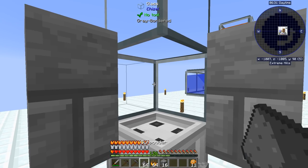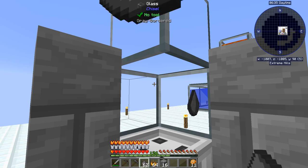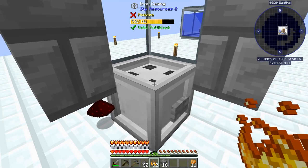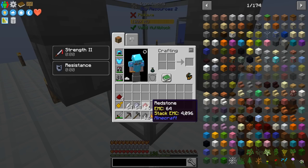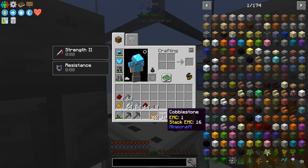First off, I made a bunch of redstone off camera but I haven't made any for you on camera yet, so let's do that first. I see stacks of redstone showing up in my inventory — where did that come from? I already made that in advance so let's get rid of that so I don't get confused, and we are going to use cobble now.